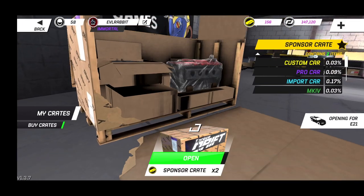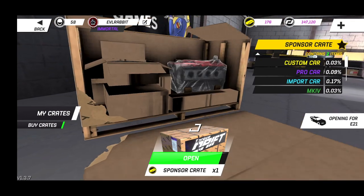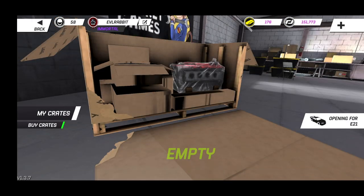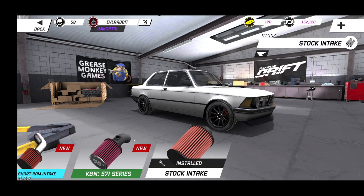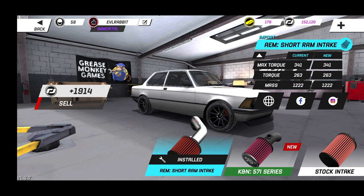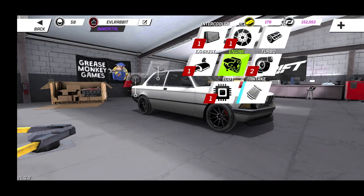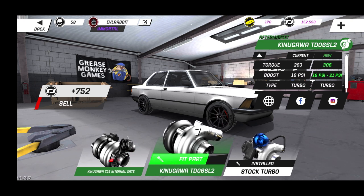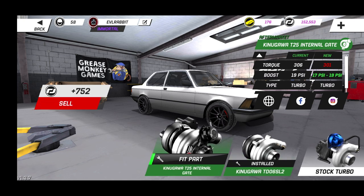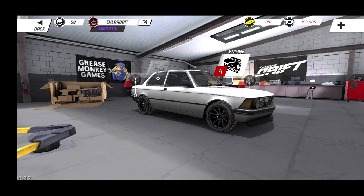We still got some money we can spend on this car, and we got some gold as well. Last crate opening — fingers crossed we pull something big — and it's another five grand, so we probably have about fifty thousand dollars to spend on this E21. We're going to install our import parts and sell the aftermarket ones we don't need. Going into our turbos — we have one that goes up to 21 psi and this one goes to 19 — so we are going to fit the one that goes to 21 psi, sell the other one, and then tune it and bump the boost up as high as we can, which is probably going to trip out our motor. We have our ECU that we're going to install.